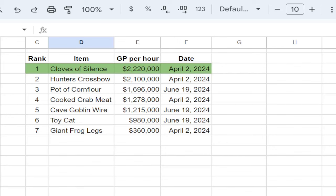To close it out, this hits our top five spot. We now have seven unusual money makers: Gloves of Silence is still at the top spot at 2,220k an hour, followed by the Hunter's Crossbow, then Pot of Corn Flour at number three, Cooked Crab Meat at four, Cave Goblin Wire at five, Clockwork Cats at six, and Giant Frog Legs at number seven. Thank you guys so much for watching — please like, comment, and subscribe. It helps out the small channel. Love you guys, see you in the next video.